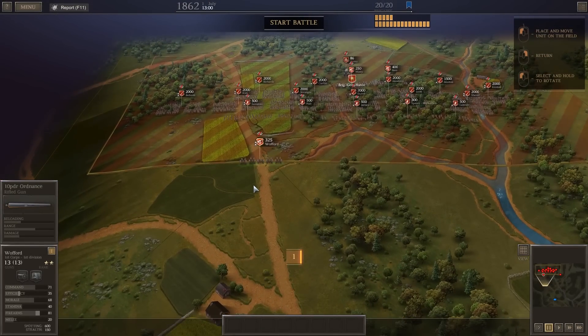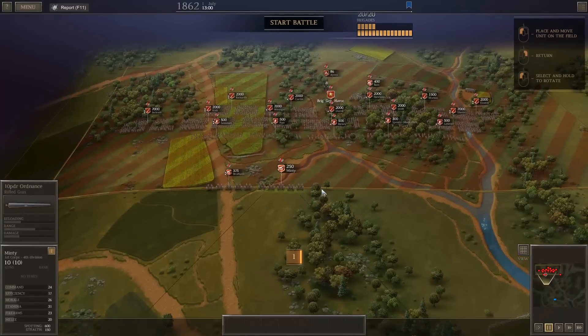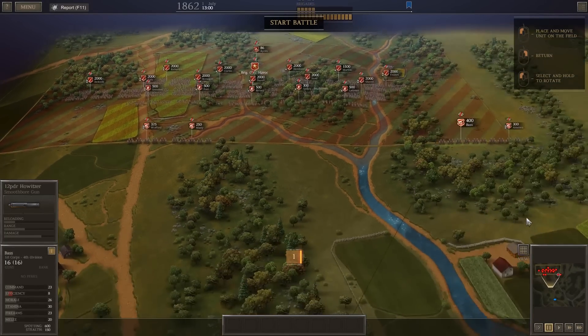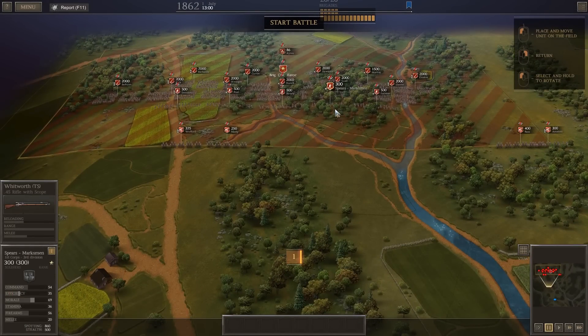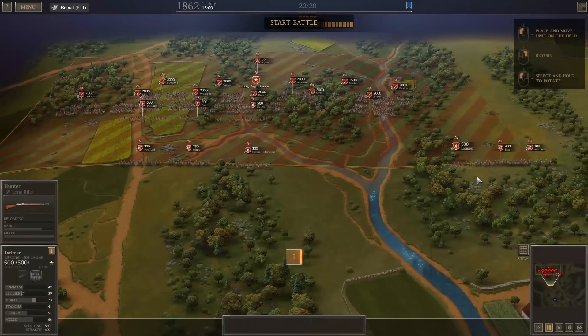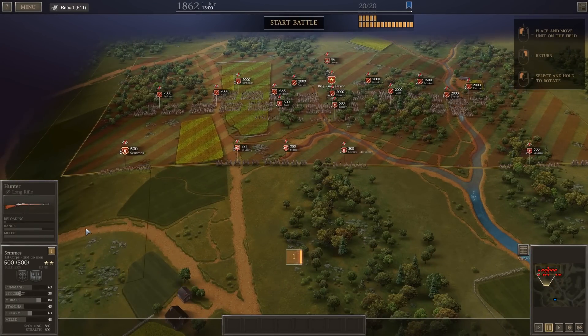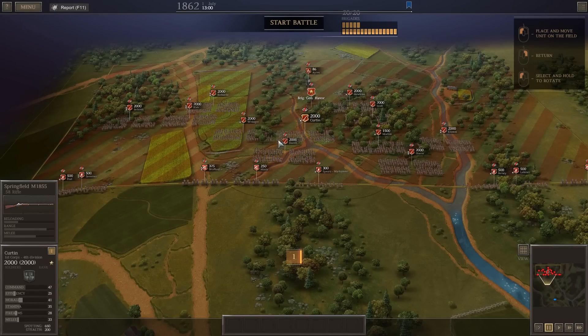Spears — we're going to get my marksmen right on the front lines. I'm going to have some skirmishers over here and skirmishers over here. Good, I have four — that's perfect. Two for each side. And then we're just going to place — I have no idea how many guys. I just like setting up.